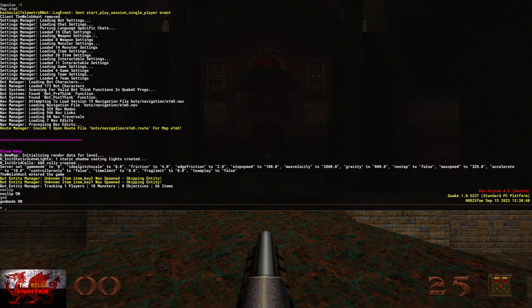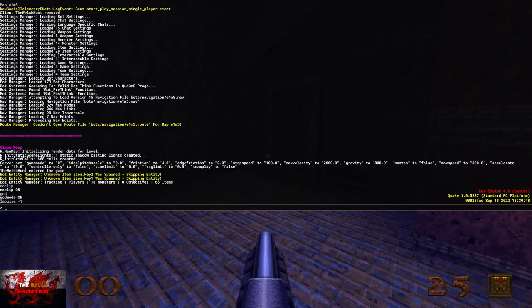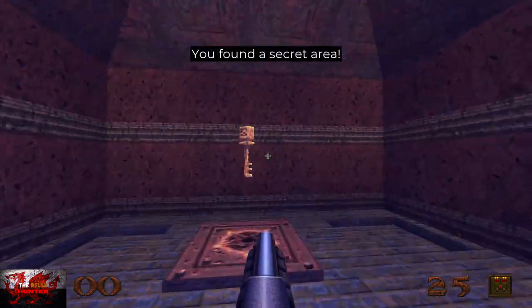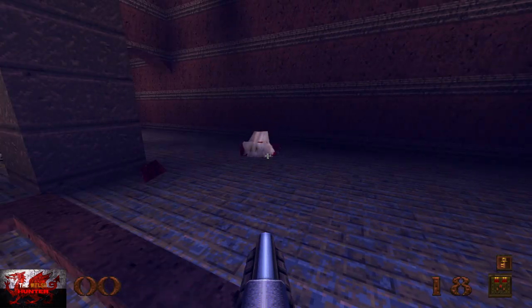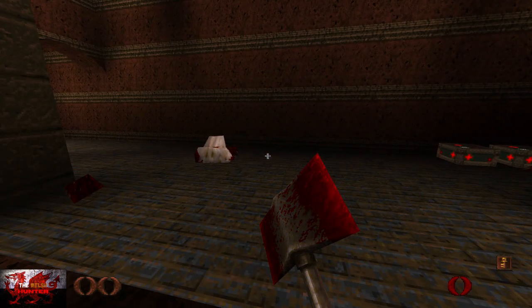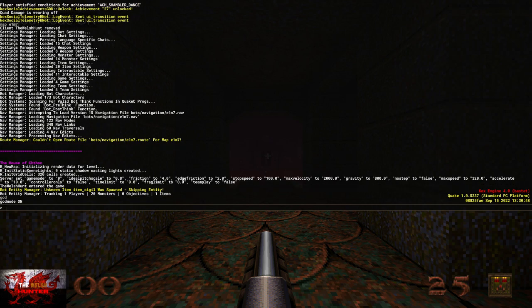That's why I said to put impulse minus one on first, because you'd have gotten the two achievements done in no time. It doesn't matter if you did it without — you'll be okay. If you want an even easier time, put impulse space 9 in — that gives you all weapons, and the nail gun will take the Shambler down in no time at all. Next, go to console command menu and type map E1M7.